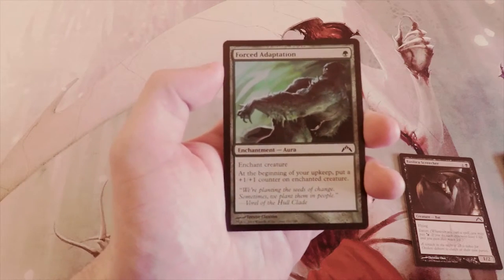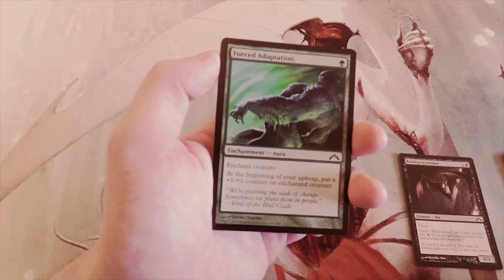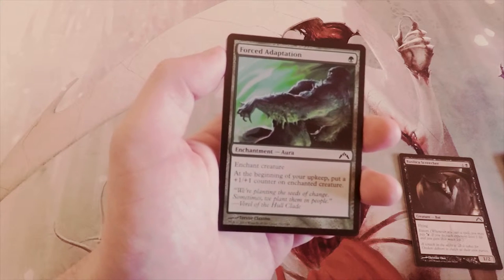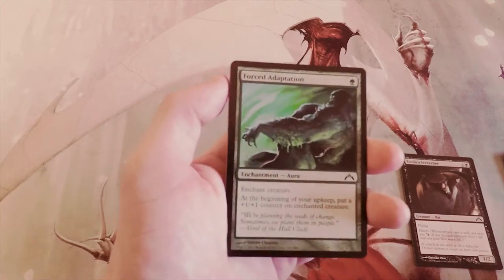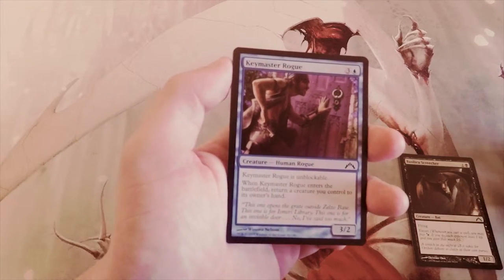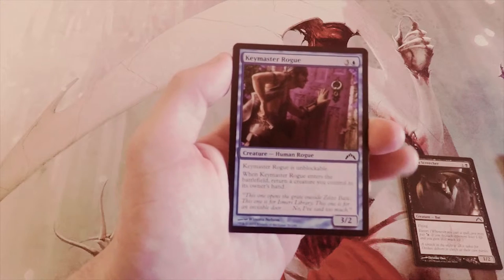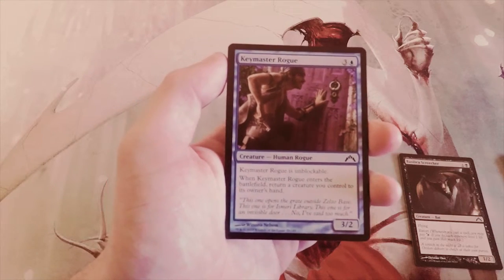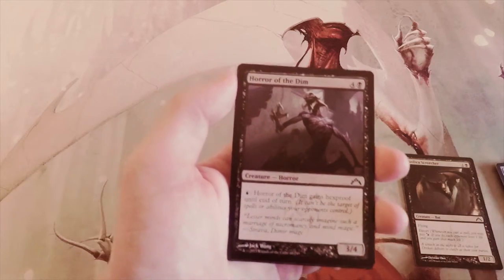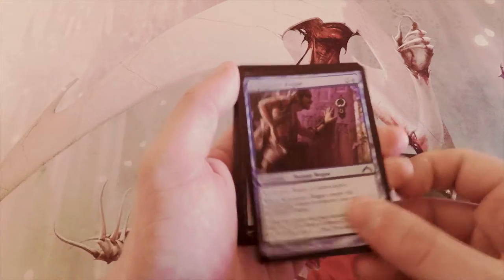Forced Adaptation costs one green — enchanted creature gets a +1/+1 counter at the beginning of your upkeep. It's definitely strong over the long game, but it paints a target on whatever creature you attach it to, so it likely won't make it to the late game. Keymaster Rogue is unblockable, a 3/2 for four — when it enters the battlefield you return a creature you control to hand. You could get cute interactions, but it's not good enough over the Screecher. That said, cipher is in this set and the rogue unblockable deck is quite strong.